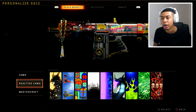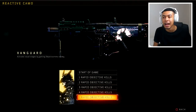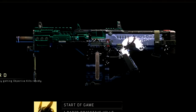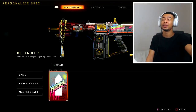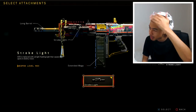Today we're going to be focusing on this one. I've actually just unlocked the reactive camo for this video. I think it's pretty cool, but I don't want to use it because you have to get objective kills. I can't be bothered getting rapid objective kills just to see this. So we're using the Mastercraft. I just want to make this video because it cost me so much and took so long to get it. Of course, it gives me the excuse to use the strobe light. I've got the trim now too — I finally got the trim.